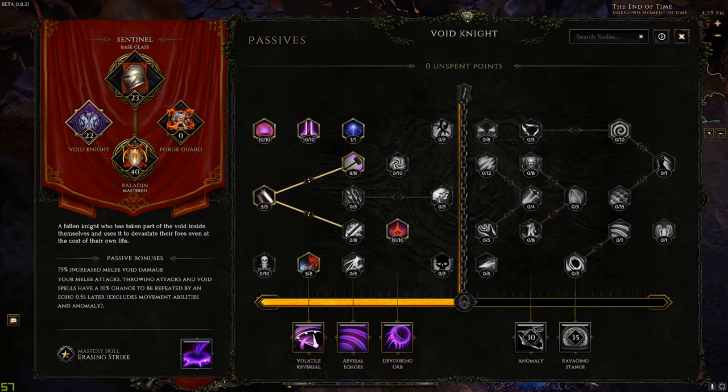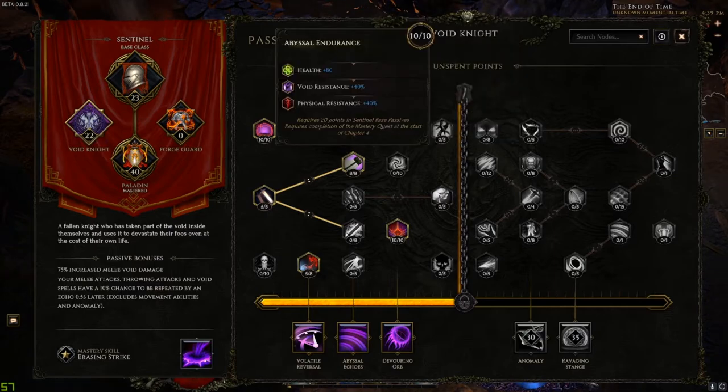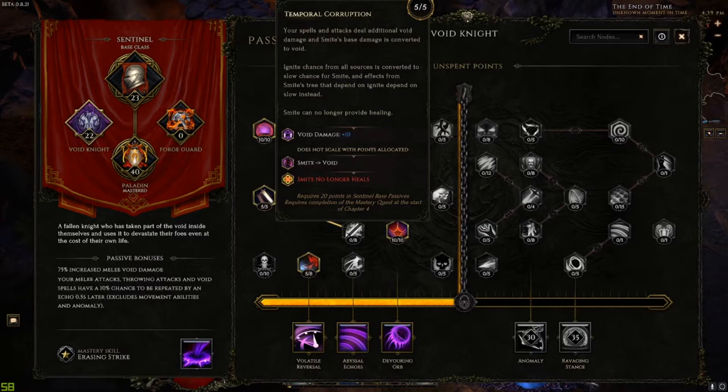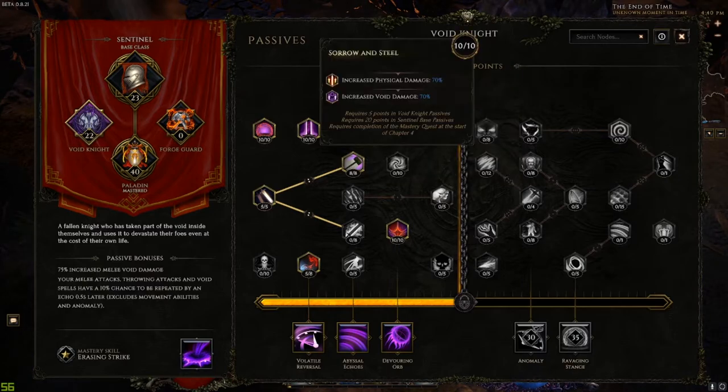For the Void Knight passives, Void Corruption increases your crit multiplier for each point spent in Void Knight, and we're spending a lot of points there. Maxed out Abyssal Endurance for void and physical resistance and health. Temporal Corruption changes Smite to void damage and gives flat 10 void damage. Maxed out Void Bolts for flat spell and throwing void damage.